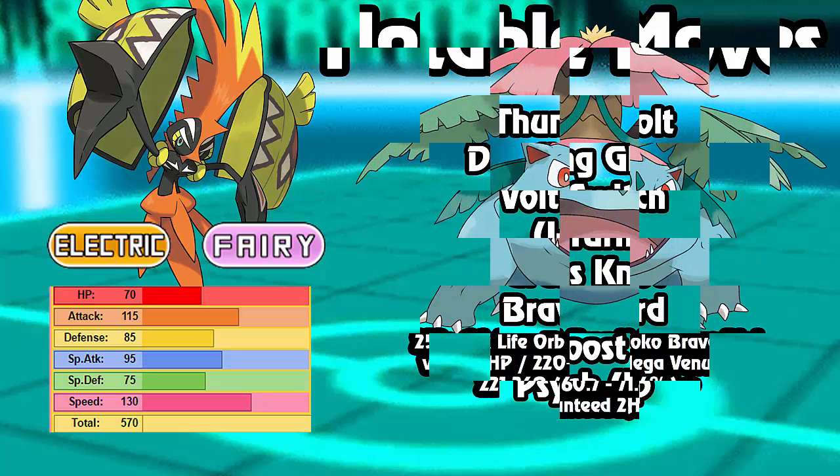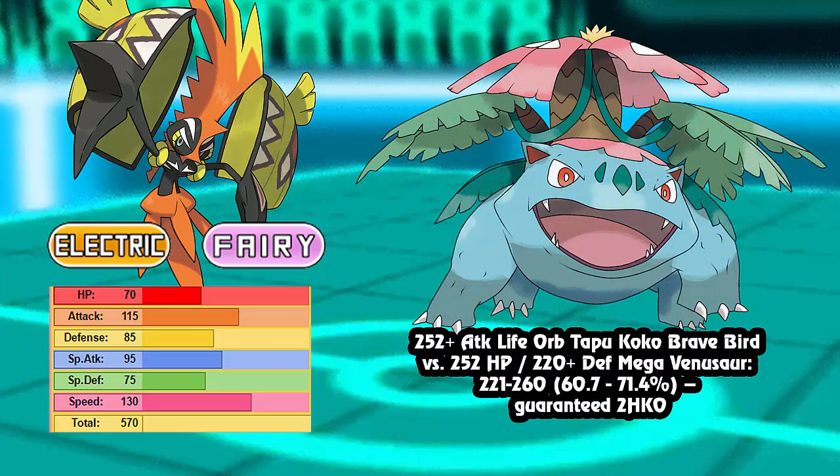For notable calcs, the first one is Mega Venusaur. 252 Attack, Adamant Nature, Life Orb Tapu Koko's Brave Bird into max HP, 220 Defense Mega Venusaur does 60% to 71% — that's a guaranteed 2HKO. If it comes in after Stealth Rocks and gets hit with a Wild Charge, it will die to a Brave Bird almost 100% of the time. So that's something to note.